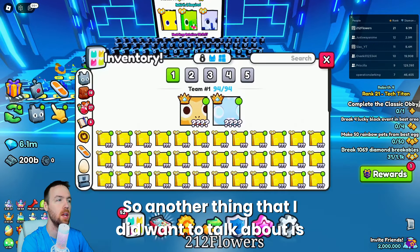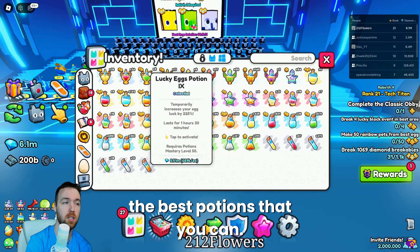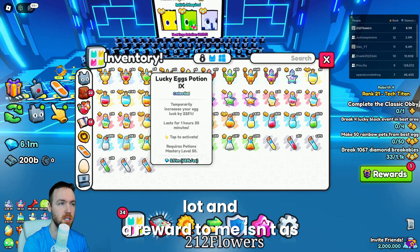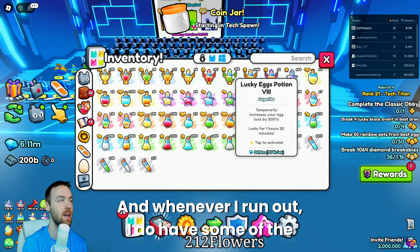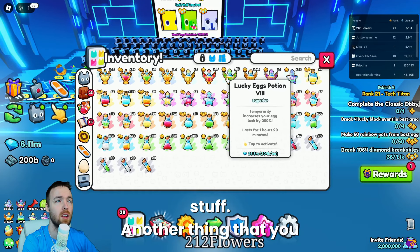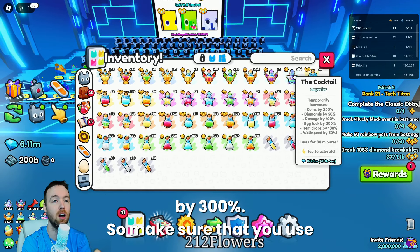Another thing to talk about is potions. You want to try and use the best potions you can — 225%. However, I personally haven't been using those because they cost a lot and the reward isn't as much. I've been using the tier below that, and whenever I run out I have the next tier below as well. You can also use the cocktail — the cocktail will increase your egg luck by 300%, so make sure you use cocktails.